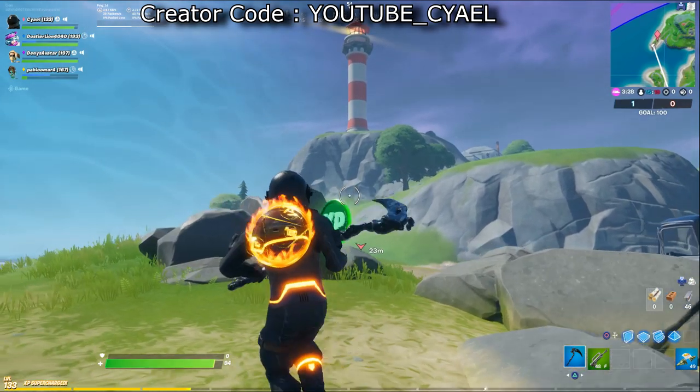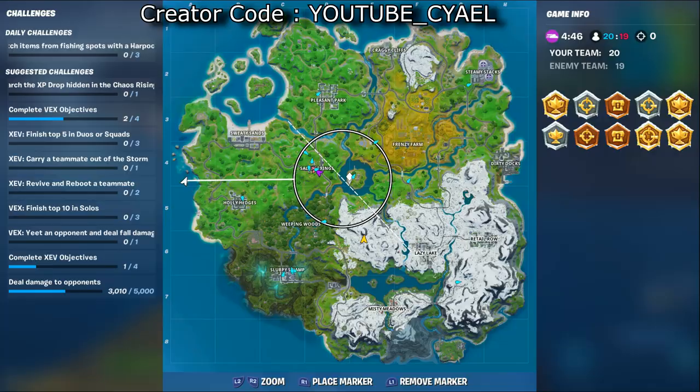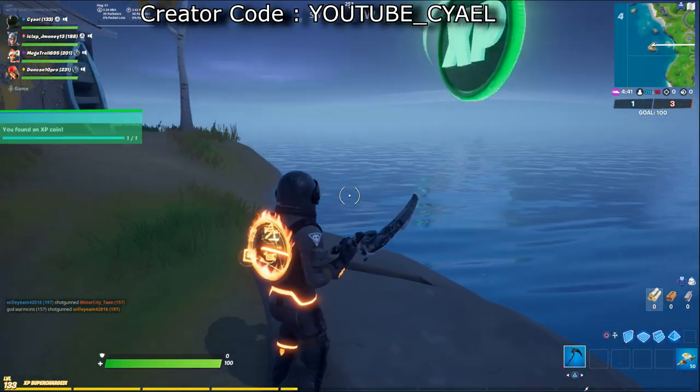XP coin 25 — I went back to the lighthouse; it's pretty northwest on the map. And XP coin 26 is on a crescent-shaped rock far to the west of the map.